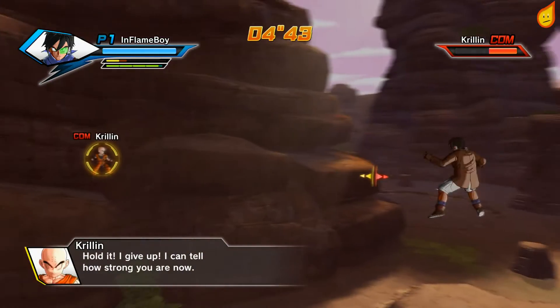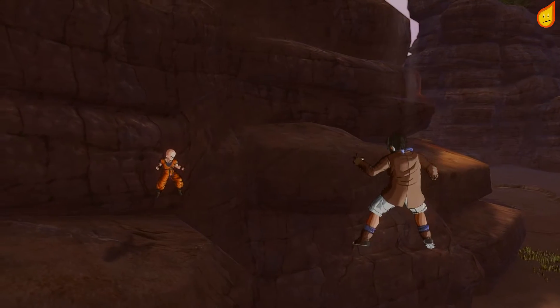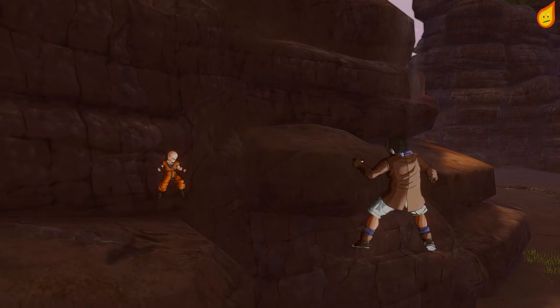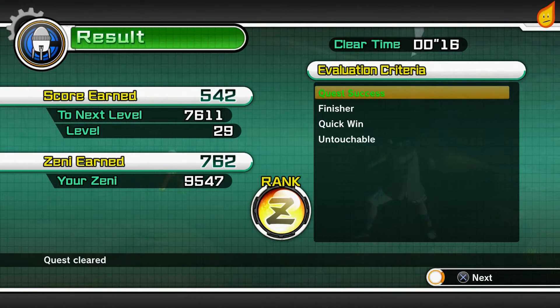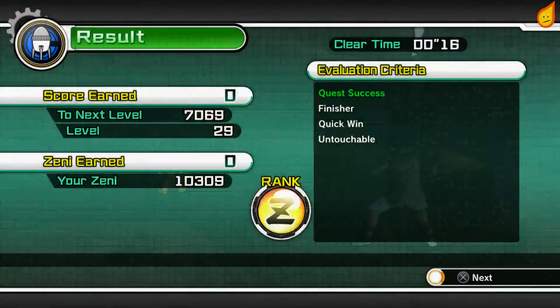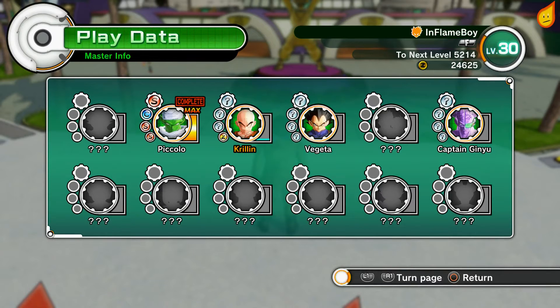He's just under half HP there and we've completed it. Now we get our first skill from Krillin — it's called Orin Combo, and it's quite a nice combo actually. It's more of a finisher than anything because it will knock people down to the ground.